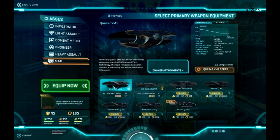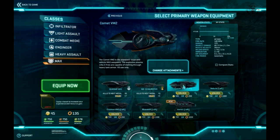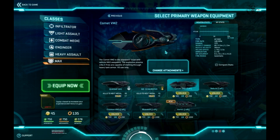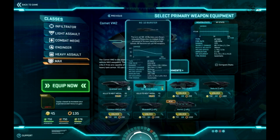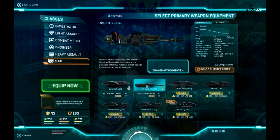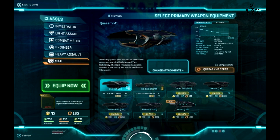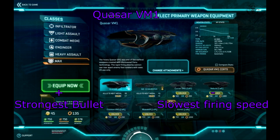By default, MAX class is equipped with two weapons: one against infantry called Quasar, and another one against vehicles called Comet. There's also a third weapon you can equip instead of Comet, called Burster, which is made to deal with enemy aircraft. Let's look more into anti-infantry weapons.